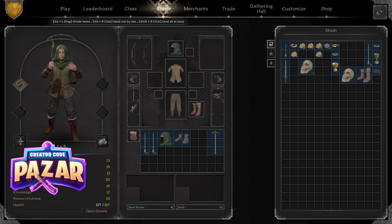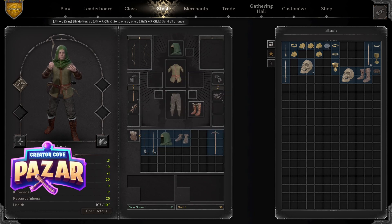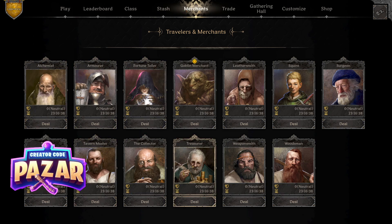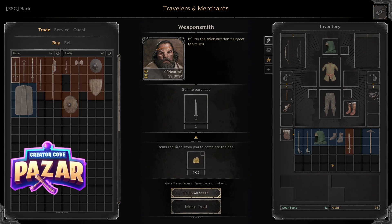Hello everyone, here's a quick guide on how to equip a secondary weapon as a ranger. Rangers in Dark and Darker actually cannot use a standard sword. Let me show this for example — falchions, for example, we are not allowed to use.